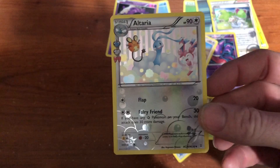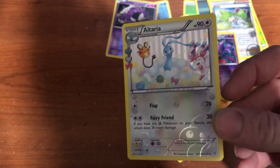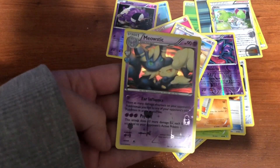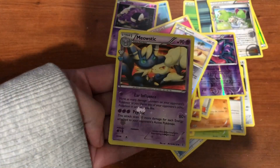Look at that Altaria - you got Sylveon in there too, and Diancie. Such a beautiful card. They did such a good job. Oh that is so cool, I wish the lighting was better.